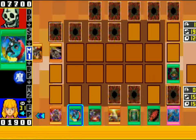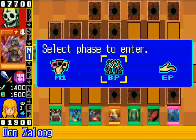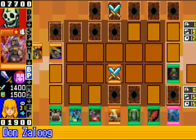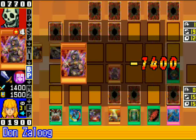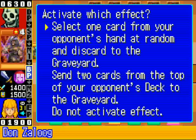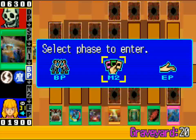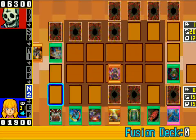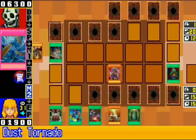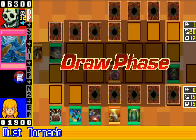Destinator's nice. I'm really liking this combo. Attack. I still have Book of Life. I'm feeling a little more secure about this because now I have Rush Recklessly. I'm just gonna set this and set this and pass. If it's Heavy Storm, it's fine — that's what happens.